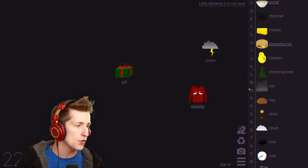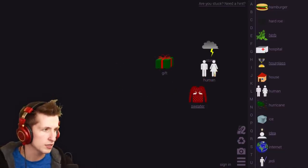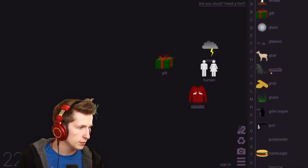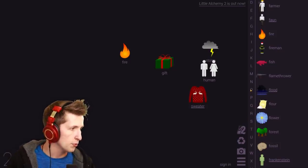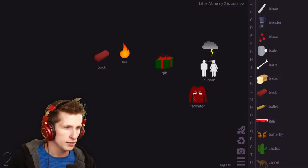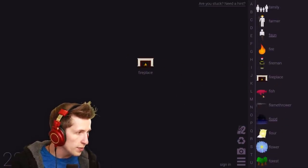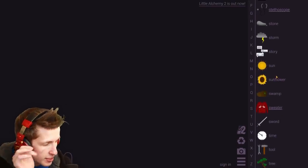What happens if you mix a gift with a human? You can do a gift with something — maybe a fireplace? We do have a fireplace. What about fire and brick? Or campfire and brick? Fireplace and gift — no, that does not work. The fireplace went away. What if we mix fireplace with wool? Because we made a Christmas sweater... a Christmas stocking! I feel like we're still missing out on stuff though.